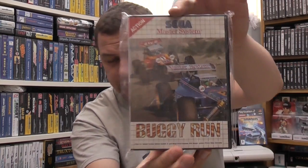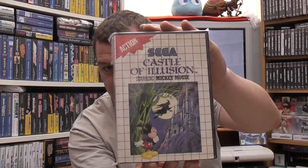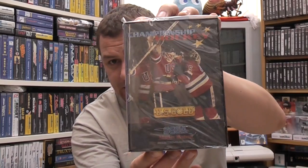Bonanza Brothers. Castle of Illusion — Dracula, great conversion. Bubble Bobble, recent edition. Boogie Run, California Games. California Games 2 was always the tricky one for me to get. Captain Silver, Casino Games, Castle of Illusion — great little game that is. Champions of Europe, Championship Hockey — missing the manual for that.